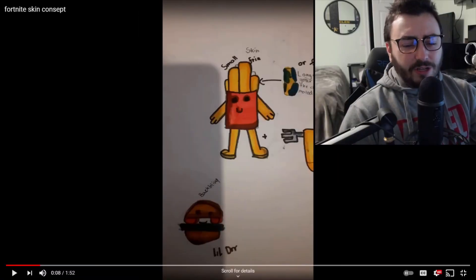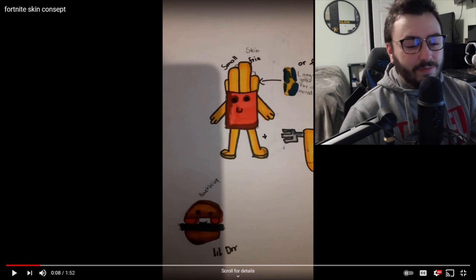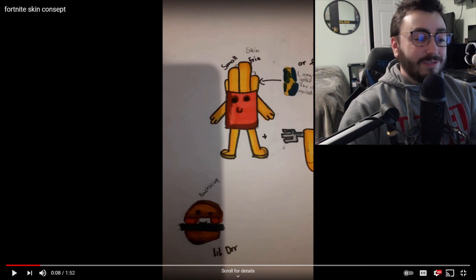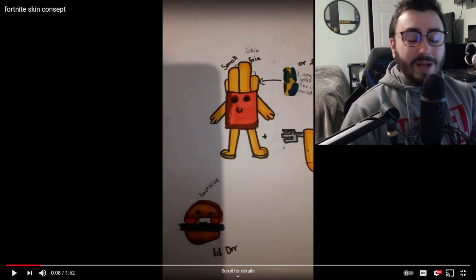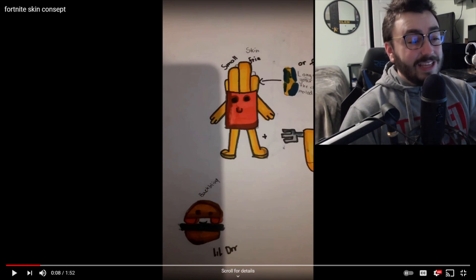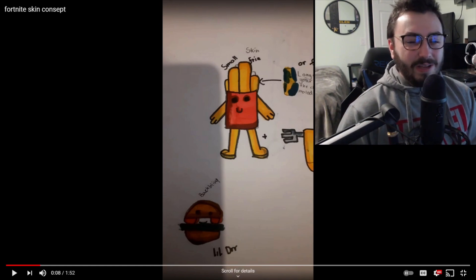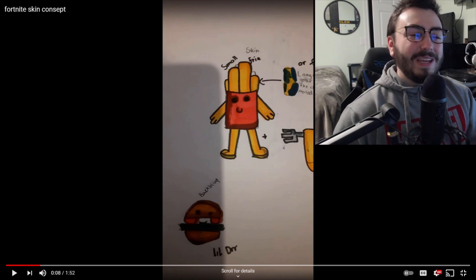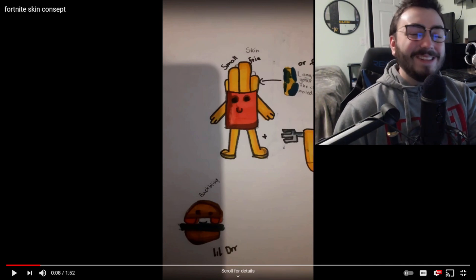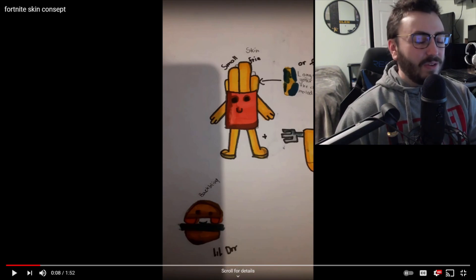We're doing one more concept before we go — someone asked me in the comments to check out this skin concept. If you ever want me to check out a skin concept, just leave a comment below. The Small Fry skin: if Epic added this, it would definitely be a nice meme skin. It goes well with those different food sets and crazy skins. Imagine getting killed by this thing and it default dances on you — so disrespectful. I love meme skins and food skins. The back bling is perfect and the whole set works really nicely together.